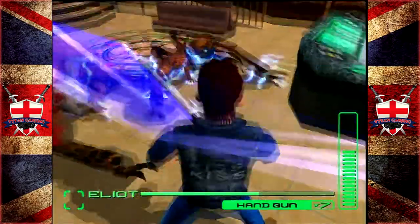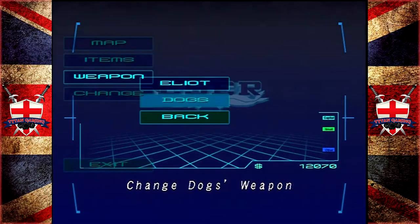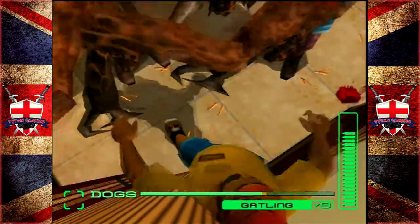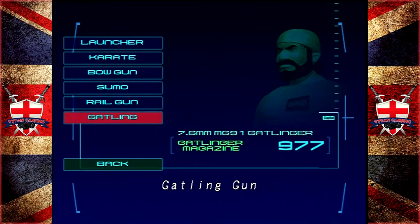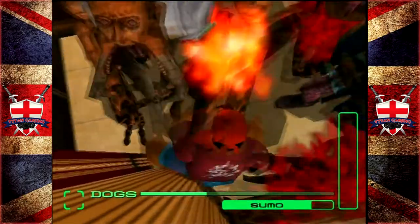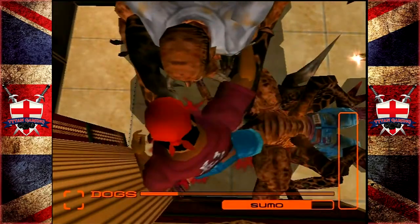We are literally stun locked into the corner — Dogs, Dogs, pull us out of the fire please! Okay we're stuck — this is what we call in the business actual bullshit. This is typical Blue Stinger bullshit right here. Let's see if we can somehow get out of here — maybe we will. We were almost defeated by terrible game design and we might still be yet.